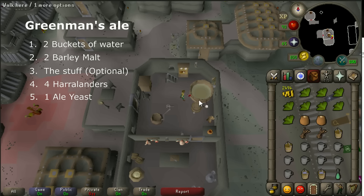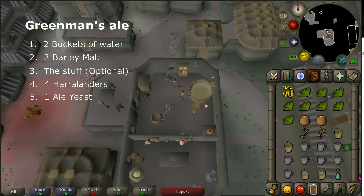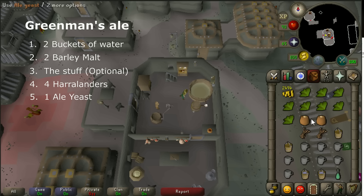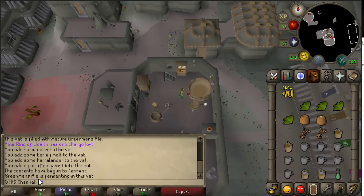You can also add the 'stuff' to the fermenting vat - I don't have them in my inventory right now but I will explain later in the video how you can get these. You can get the stuff from the Trouble Brewing minigame and it will increase your chance of getting the mature Greenman's Ale by 50%, so it's really recommended to get these. Next you have to add your four Haralanders to the fermenting vat. Just click with one Haralander on it and your character will add all four. Then use your ale yeast on the fermenting vat and now your Greenman's Ale is fermenting.